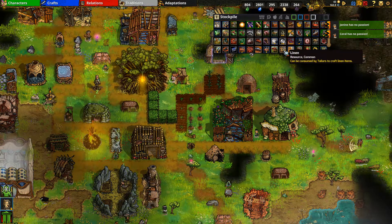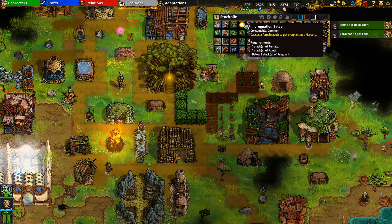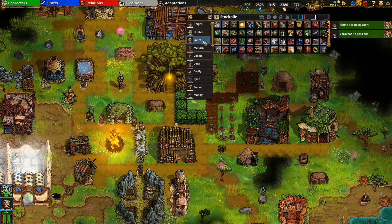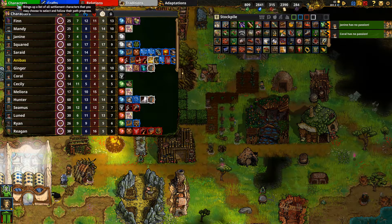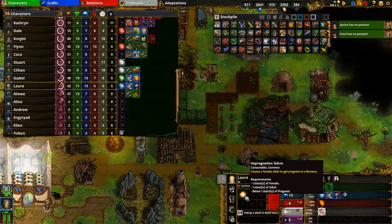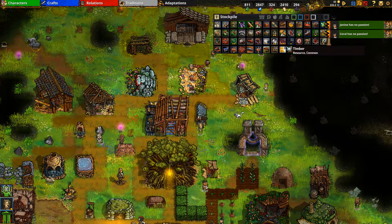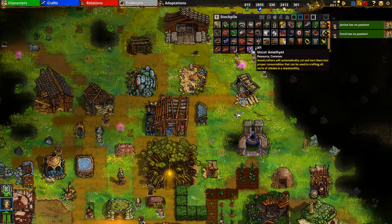The main thing to know about the stockpile is transferring items to characters. To make a woman pregnant, for example, you can select the impregnation salve, left-click on it, then left-click on the character in the list and it will transfer the item to them. Anything you craft goes straight to the stockpile - not to the character's inventory - so you'll often need to transfer it to them afterwards.